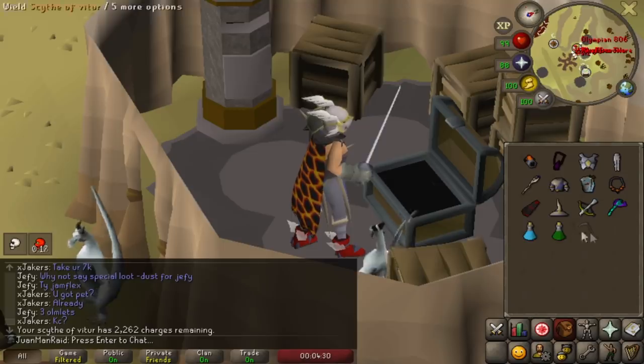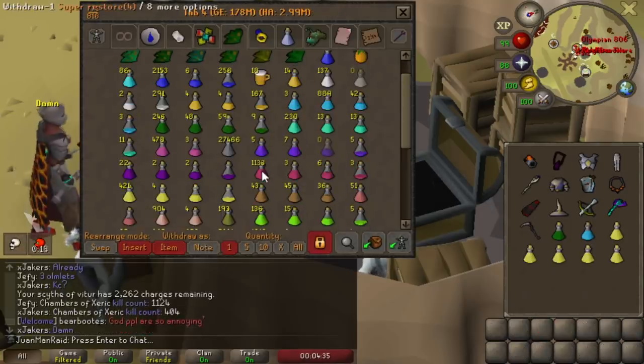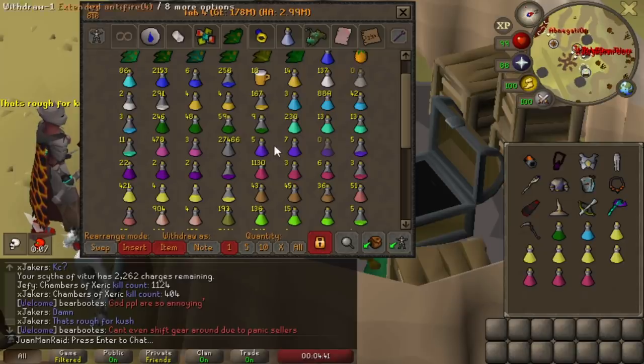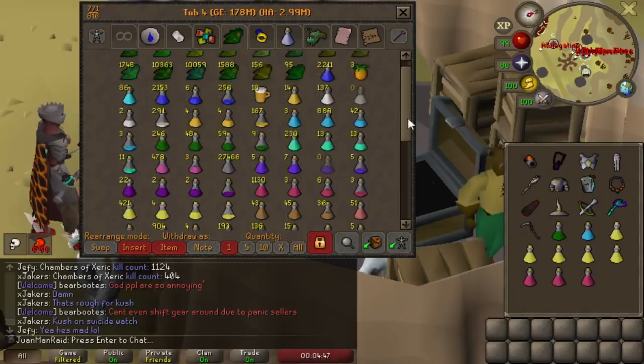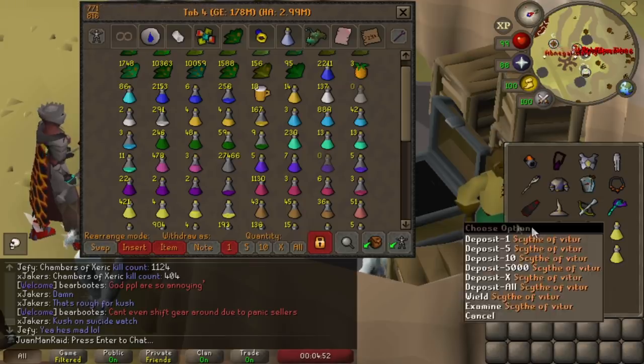All this runecrafting has allowed me to use the Scythe a lot. It's time to learn some cool new strategies at raids with the Scythe — particularly Tecton, Olm, and probably Vanguards as well. I feel like with the buffed reset range at Vanguards, the Scythe would be pretty interesting. This would basically replace my bludgeon.